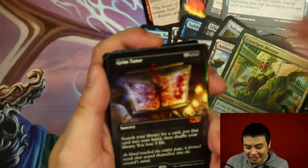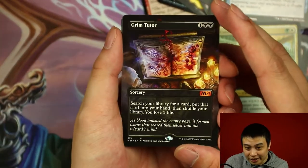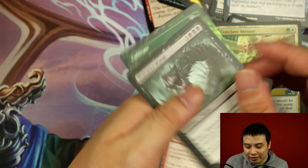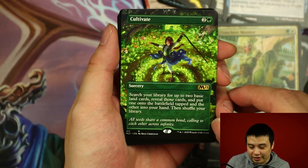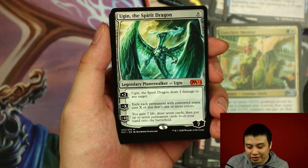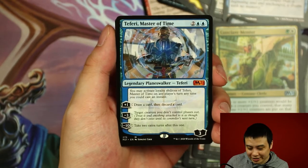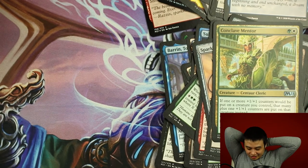Let's do a little recap on that box because my god was that amazing. We got a full art Grim Tutor, a mythic rare Massacre Worm, a full art Cultivate, a mythic rare Ugin the Spirit Dragon, a Teferi Master of Time, and a Fiery Emancipation. That is just incredible. This is why you keep going until you reach what you want — and somehow that kind of worked.